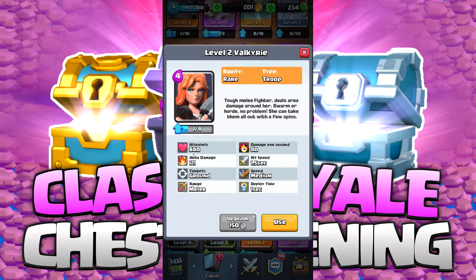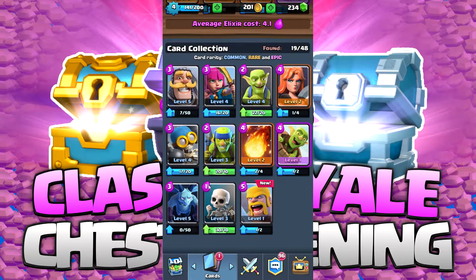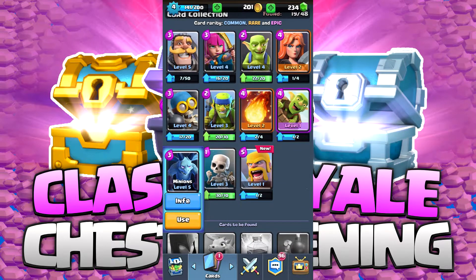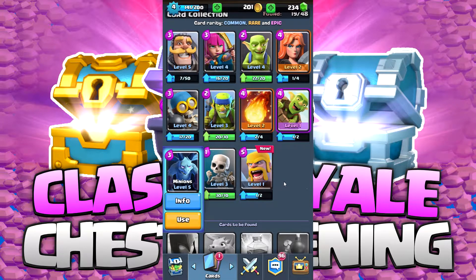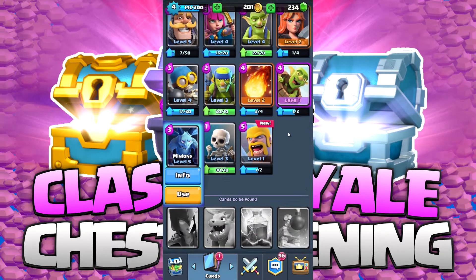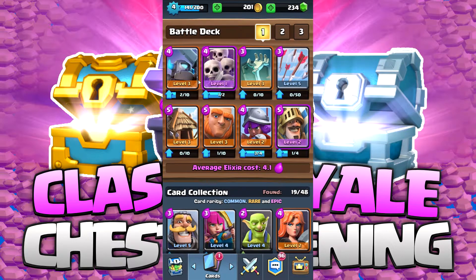Taking a look at the Valkyrie real quick — she is a higher hit point character, not over 1,000, but decent. She does target a group of enemies, but only ground. These minions are kind of a cool card. They also target air and ground, and they are themselves an air troop, which makes them pretty special. They're difficult for the enemy to target, and they do decent damage to both air and ground creatures.